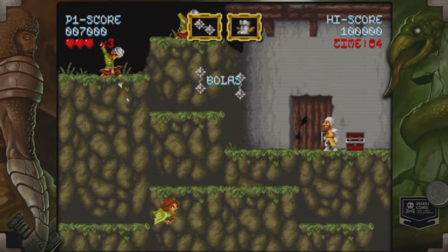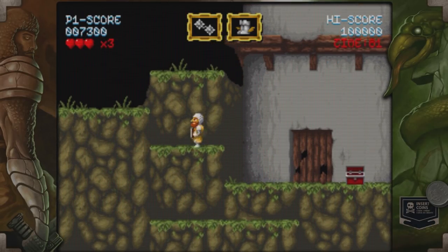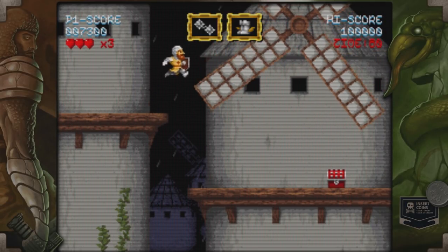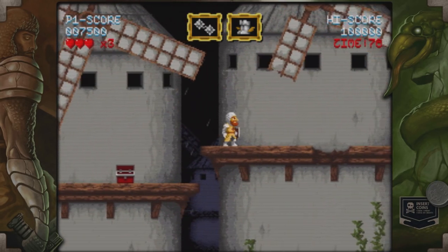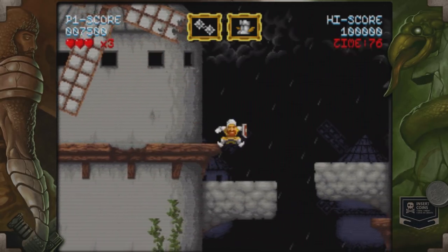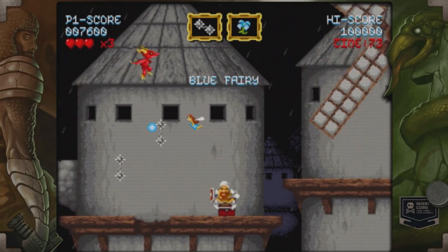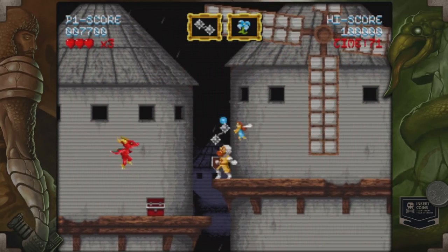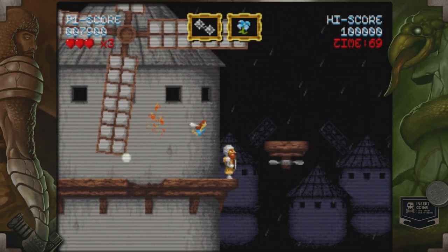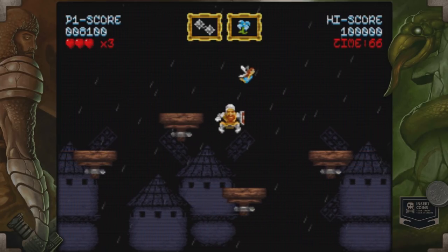The game is super hard — no ifs, ands, or buts about it. It is a super hard platforming test of skill, patience, and whatever else. You just have to try and get through without dying. It does have a plot: there's a princess who makes a key out of her own tears, which is apparently capable of releasing demons into the world. The demons want it, but so do you. So you've gone out to either rescue the princess or get the key — whichever one works.